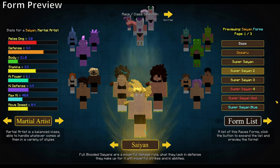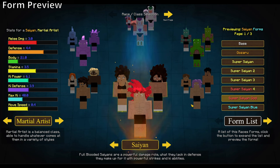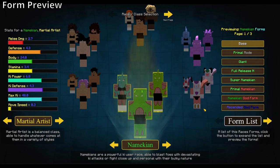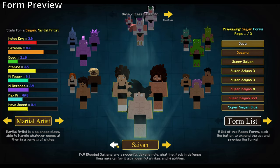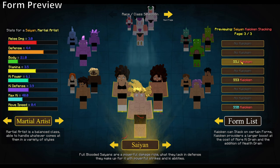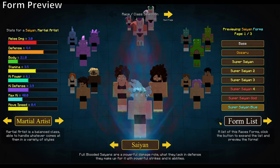You can also preview forms right here — my aura comes on and I can switch through all of them. This lets you get an idea of what your forms are going to look like, which is important. One reason a lot of people might not play anything but Saiyan is because, for all you know, Namekians might only have a base form and one power-up. We keep it balanced. You can also see your alternate forms and Kaioken stacking, so you can choose the race you visually like the most.